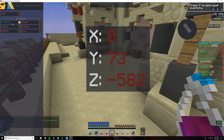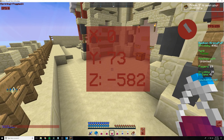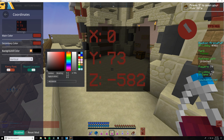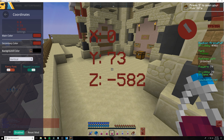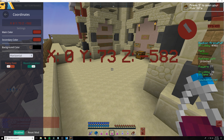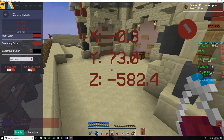We can actually select every single module to be the exact same color — let's make it all dark red, click apply, and now everything is red. Background color is basically the background of the modules. If you want to uncheck the background, just uncheck this, and as you can see there's no background. Vertical or horizontal orientation, you can change it to whatever you want. Fancy font changes the font to be fancier. Round location will give you rounded coordinates if you check it.